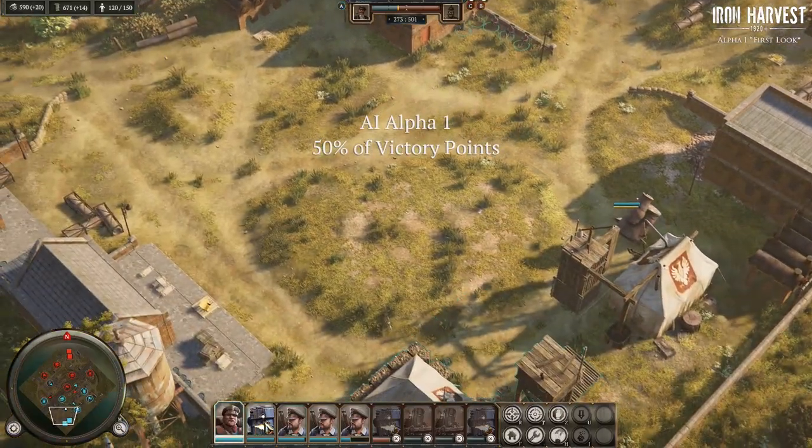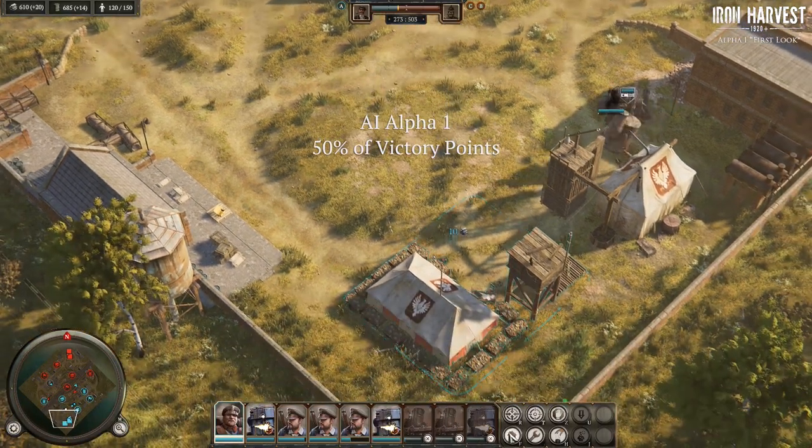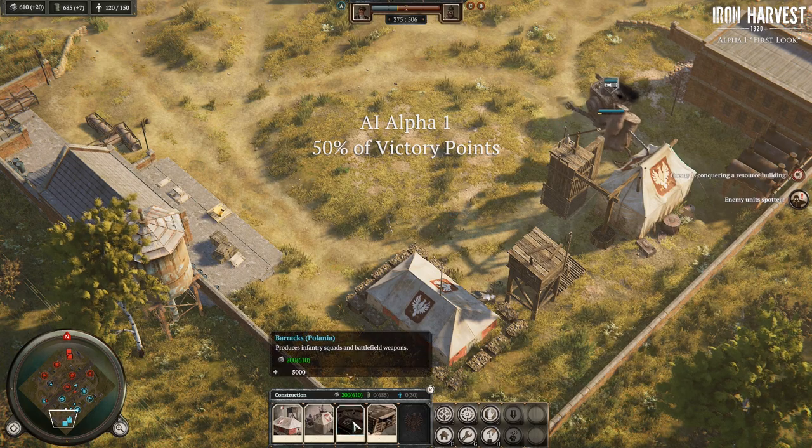There is a base building component, however it's pretty light at this point in time. I'm not entirely sure whether that's just because the base building is going to be relatively simplistic in the end game, or whether it's just because it's the alpha. I would tend to believe it's likely just because it is alpha.